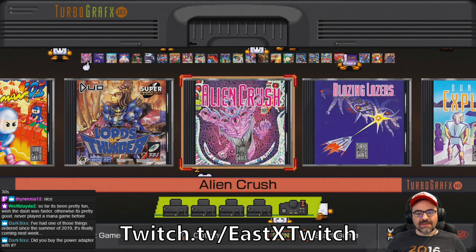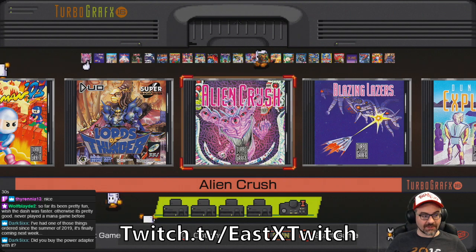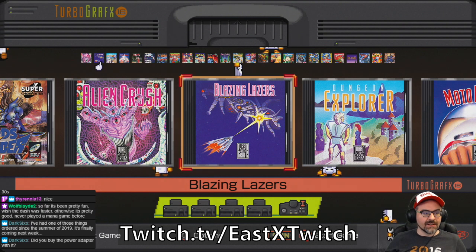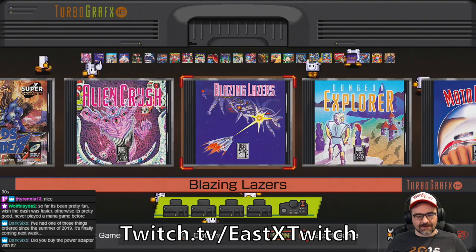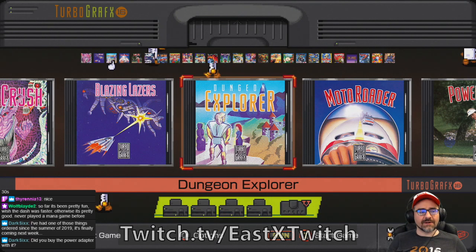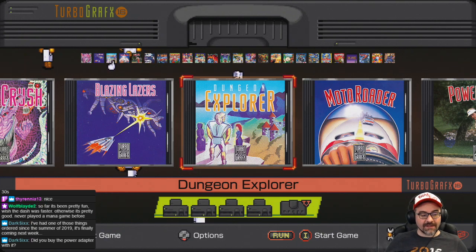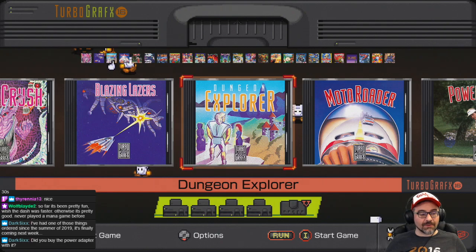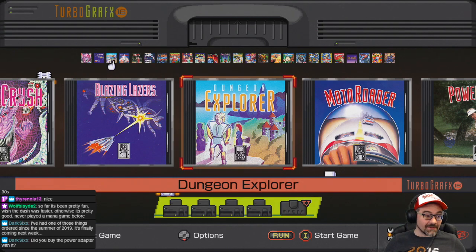The menu is divided up into English and Japanese games, so this is the American menu. There's Alien Crush, a pinball game that is really cool — it has a sequel called Devil's Crush that a lot of people wish had been included. Blazing Lasers is a classic vertically scrolling shoot-em-up, pretty well regarded. Dungeon Explorer is a really cool five-player co-op action RPG, sort of like Gauntlet but longer. It got a sequel that is one of the best games ever released on the system, which they did not include.